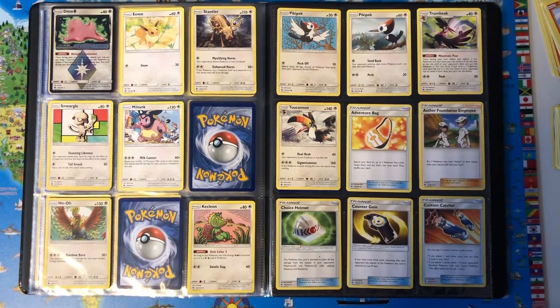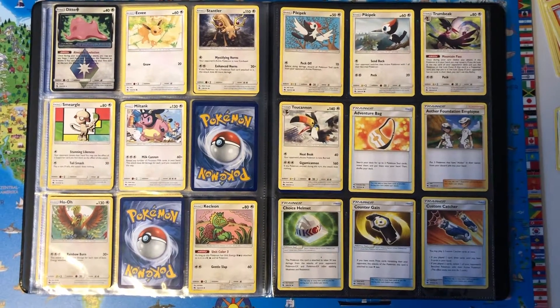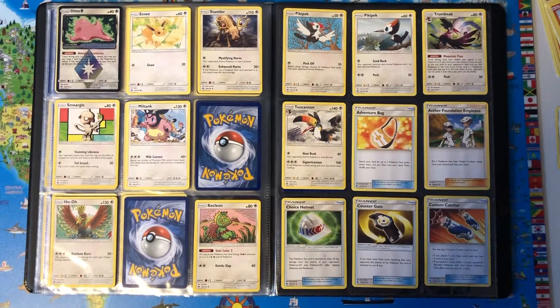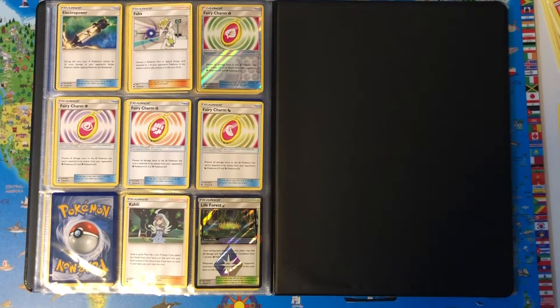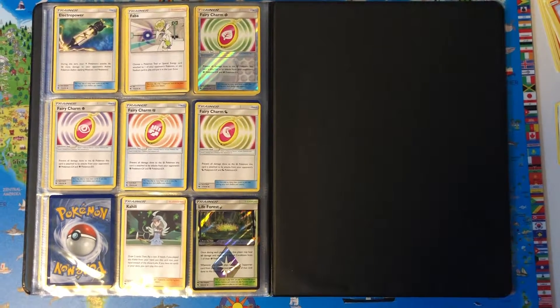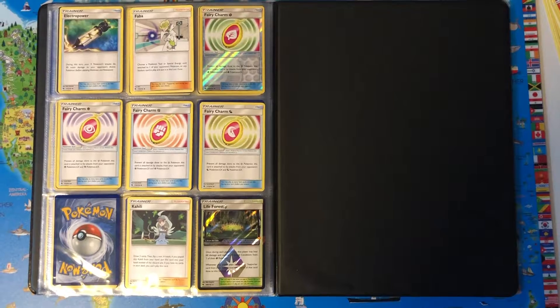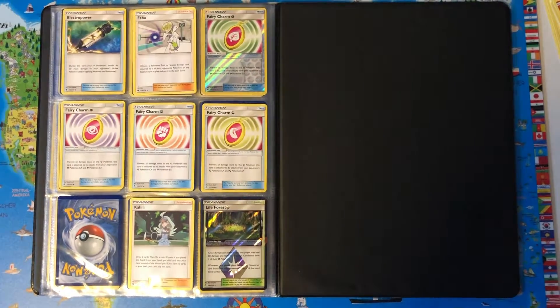Pikipek, Trumbeak, Toucannon, Adventure Bag, Aether Foundation, Empoleon, Choice Helmet, Counter Gain, Custom Catcher, Electro Power, Faba, Fairy Charm Grass Reverse Holo, Fairy Charm Psychic/Ghost/Poison, Fairy Charm Fighting, Fairy Charm Dragon, Kahili, and Life Forest Prism Star.